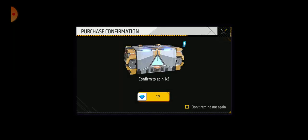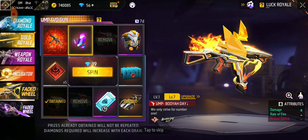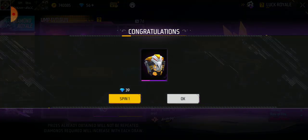Let's go for the second spin and see if we get the UMP — oh my god! I got a backpack, I got two rare items. 29 diamonds in and I got about 500–600 diamonds worth of items.